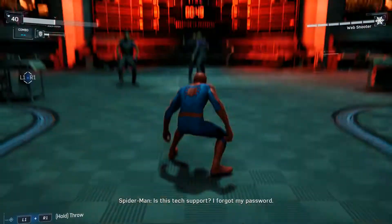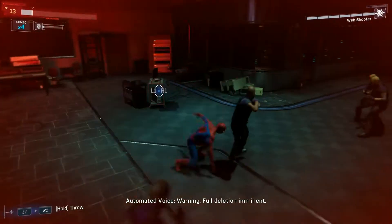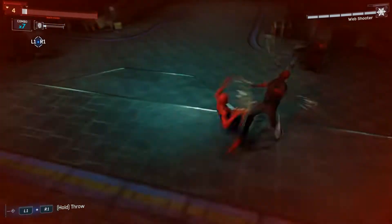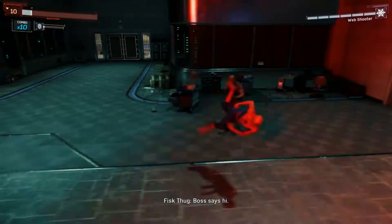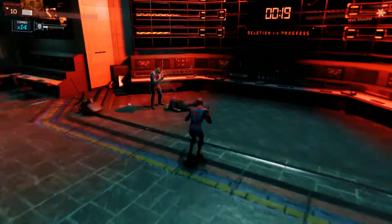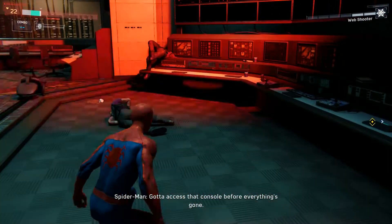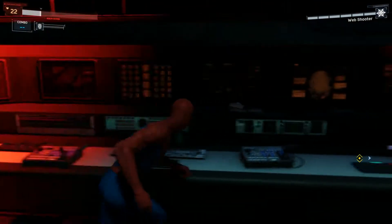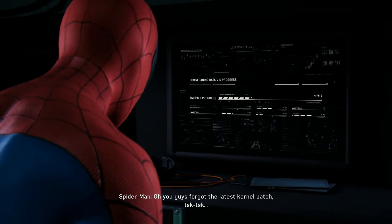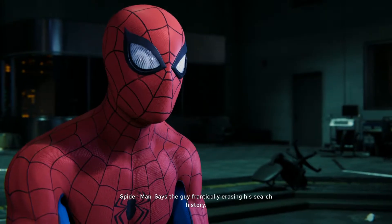Triangle — whoa whoa whoa! That was close. Let's see just how good their security is. You guys forgot the latest security patch. Hiding in the server — always fast.